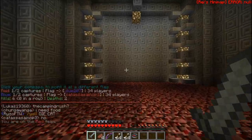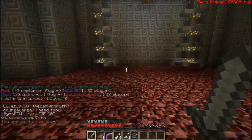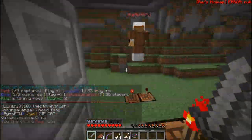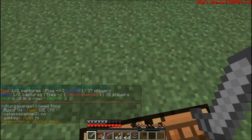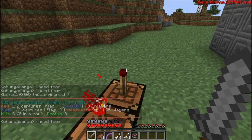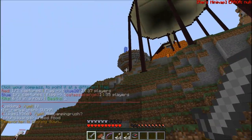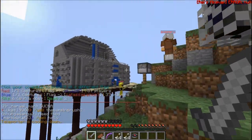There we go, now I'm the Archer. I get Punch 2 on the bow. So basically right here are teleporters — the tool benches act as teleporters. It's cooling down right now, come on teleport me into battle. There we go! Now we're right at their base, their flag is right in there.